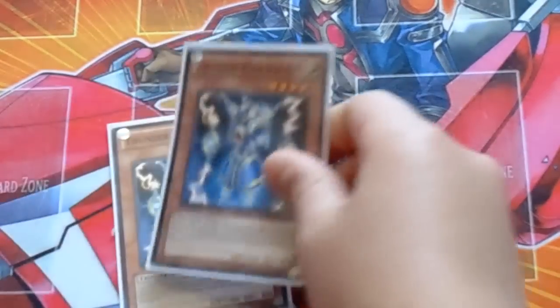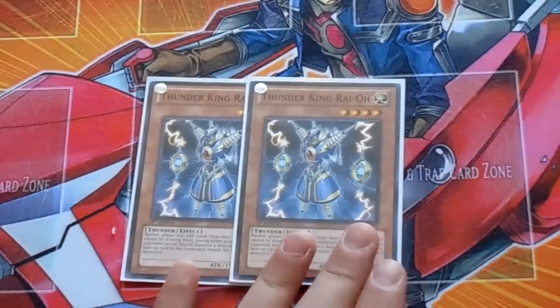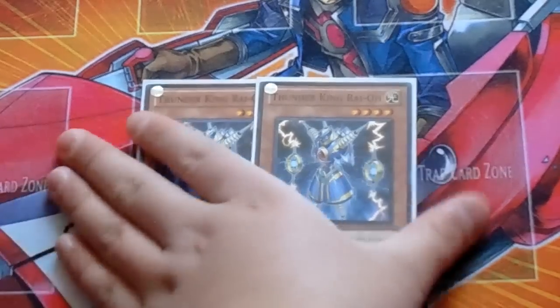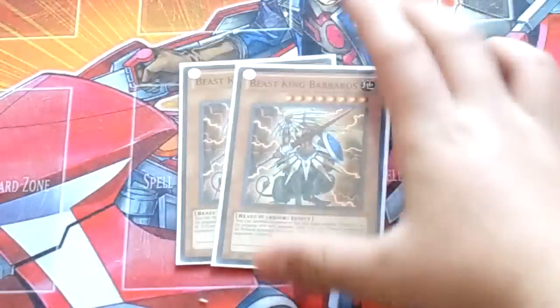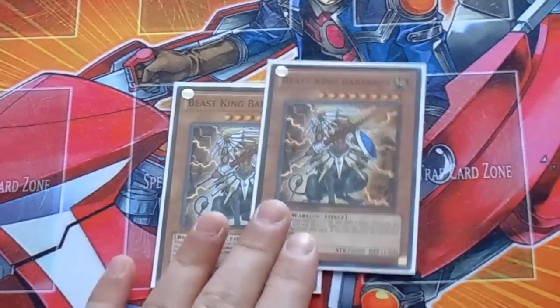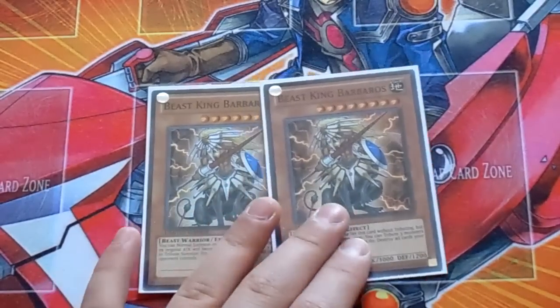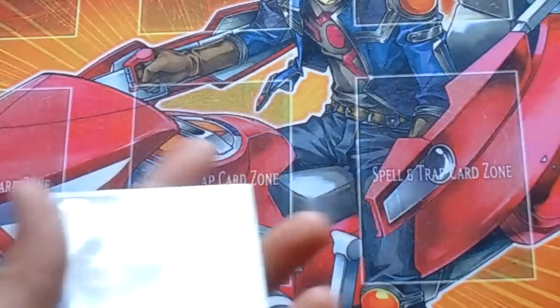Next we got double Thunder King Raioh. Thunder King stops everything — it's amazing with this deck. It's like an extra Solemn Warning and your opponent cannot search. Next we got double Beast King Barbaros, your beater of the deck. As soon as you turn around the field he turns to 3000 ATK and he kills anything basically. So it's amazing with Skill Drain and two Beast Kings.